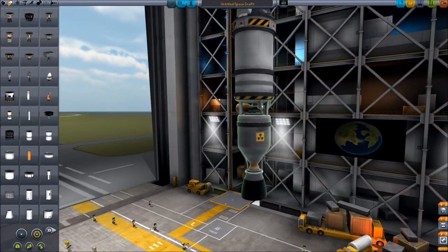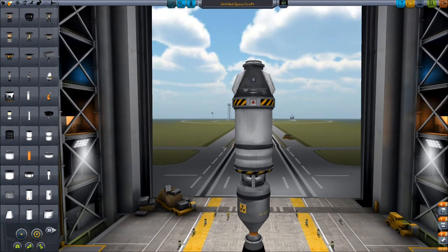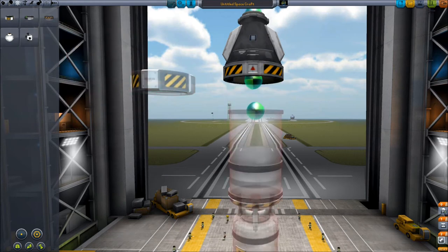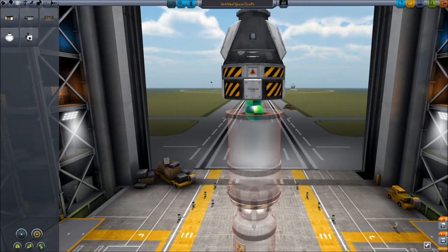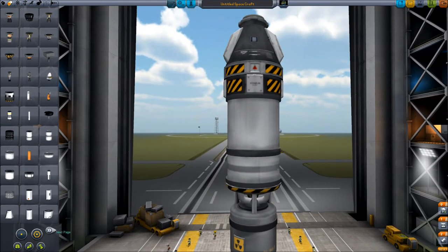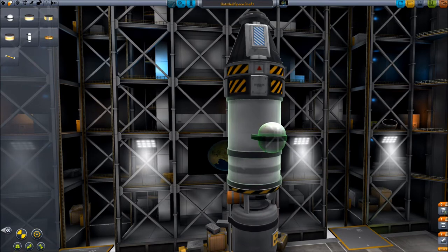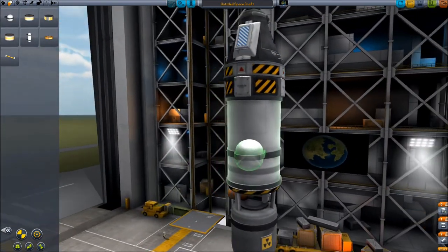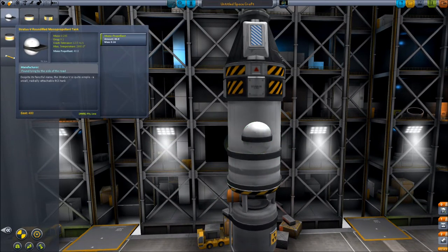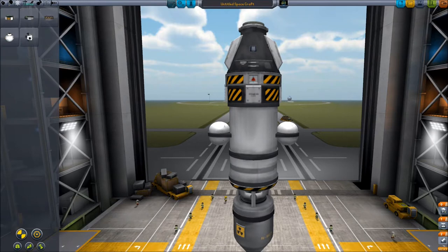The only drawback of this engine is it's kind of long and clunky, but it's okay. Another thing that's important - obviously we're going to need our stabilizers, and another must-have is SAS. We'll use these radial mounted fuel tanks. Each one of these has 40 monopropellant - that's RCS fuel - and that should be good enough. And let's come over here and grab the thrust blocks.